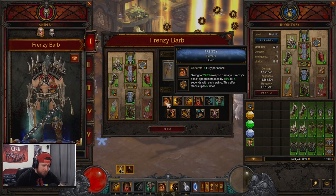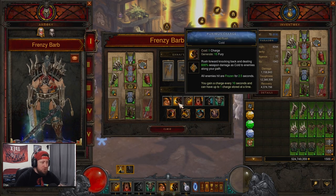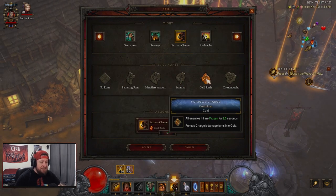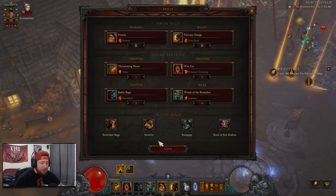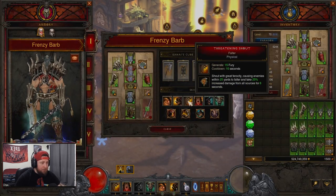Into our skills: Frenzy with Berserk rune — it's going to be a bit of a cold build so we do even more damage with attack speed increase. Ferocious Charge with Cold Rush — I've toyed with Merciless Assault so we can keep popping around, but Cold Rush is nice when going up against the Lich; you cold rush, hit them, they're frozen, and then they take increased damage from Frenzy.